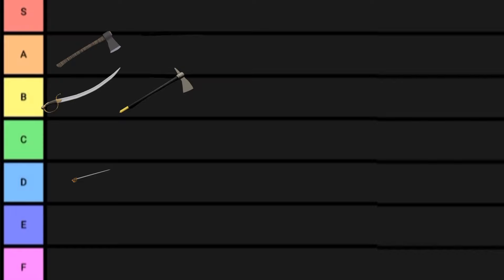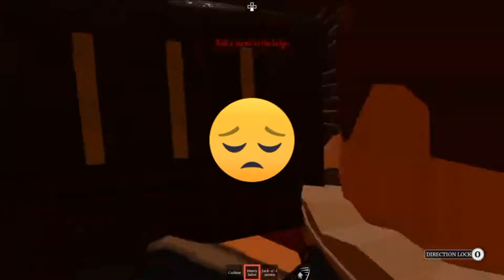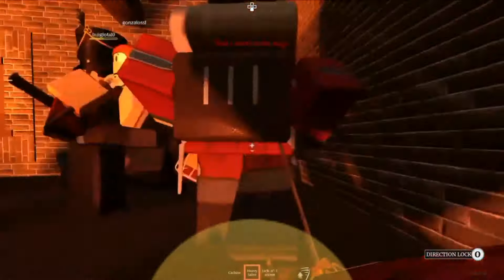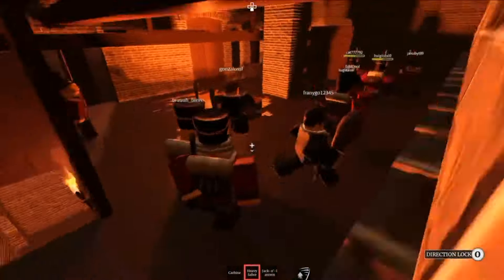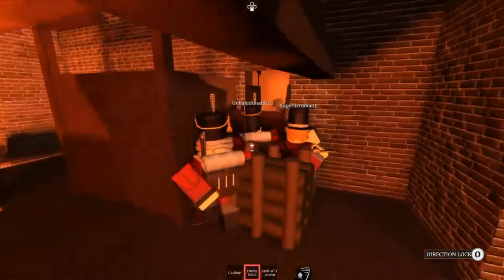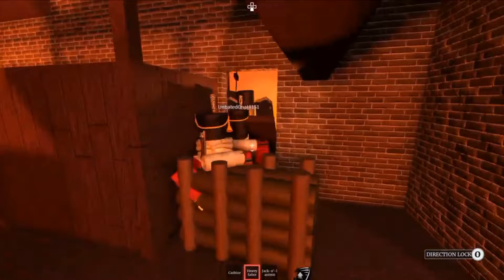Heavy Saber, D tier. As the newest melee in the game, I wanted to like this a lot more, but the sideways attack is just so bad and barely deals any damage. The range on the Saber is very nice, but the swing rate is slow, and even the upper head slash and downward slash just aren't good enough due to it being so slow.